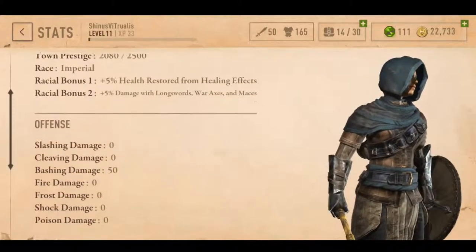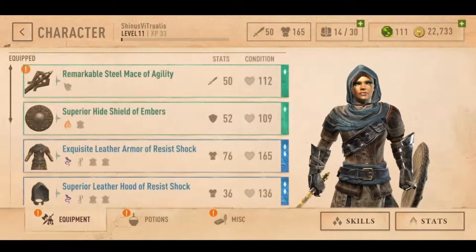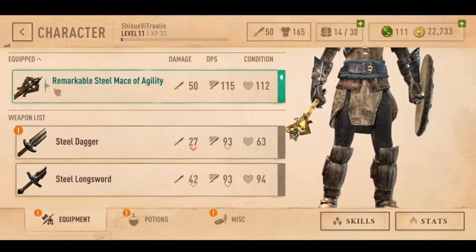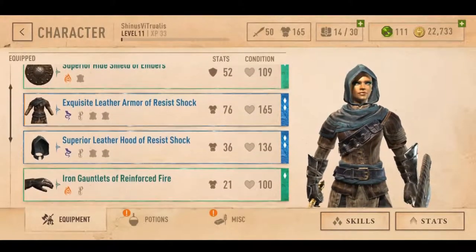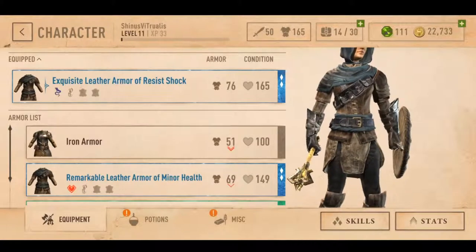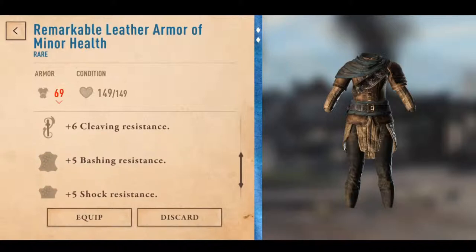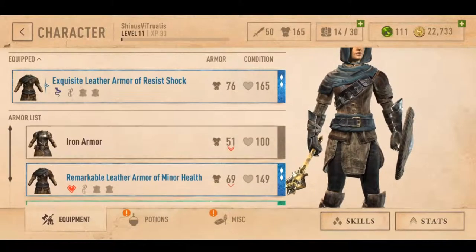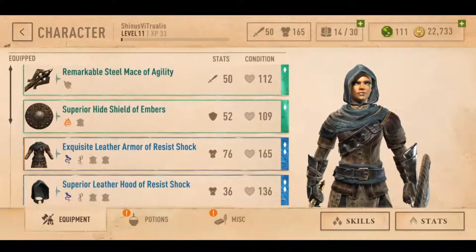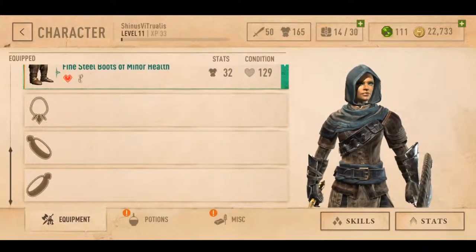We've got some decent gear. I haven't really paid any extra money to get any extra special items. I got the steel dagger, but the remarkable steel mace of agility that I'm currently equipped with is pretty good on its own. I also unlocked this remarkable leather armor but I don't think it's better than what I have — it's got less stats — so I'll just keep what I'm wearing. You can get equipment, weapons, shields, and various bits of armor. I haven't gotten to the point where jewelry is unlocked yet, but that's still more stuff.